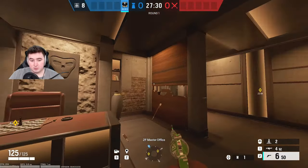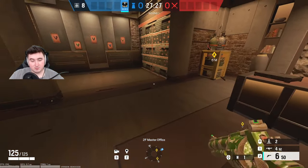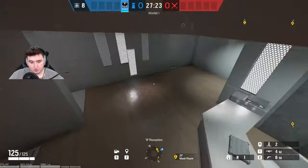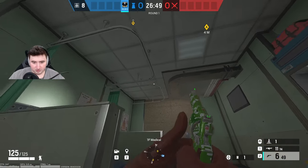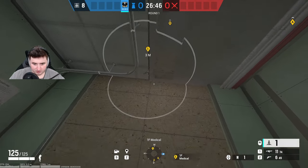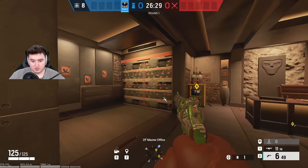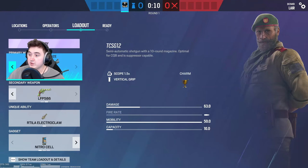Now we're on Kafe for the Master Office site. I'll claw this wall by going below into the medical room. Come up to the roof up here and put it like that — that will get both walls above. You can see both walls are electrified. That's all the claw spots in this video — if you enjoyed, drop a like and I'll see you in the next video.